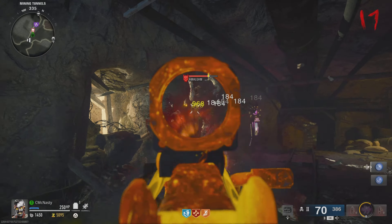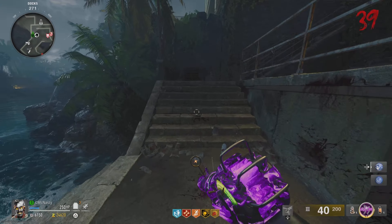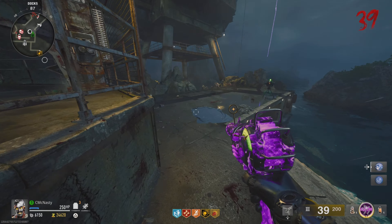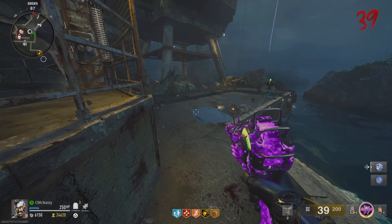All right, guys. When the new round starts, make sure you're on this staircase in the docks, blocking all the zombies. They won't be able to get past you very well. Just take them out as fast as you can. You'll have to go after the stragglers later, but they do just keep recycling. Whatever gets by you will just recycle again and again until you get them all.